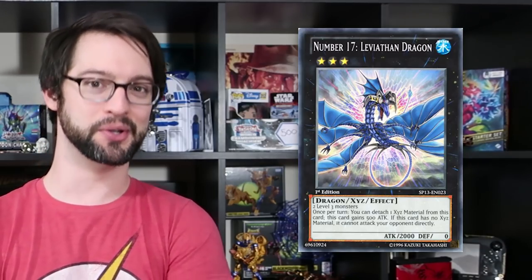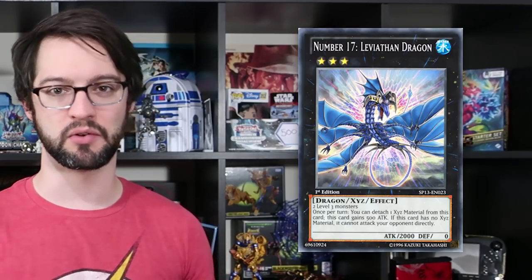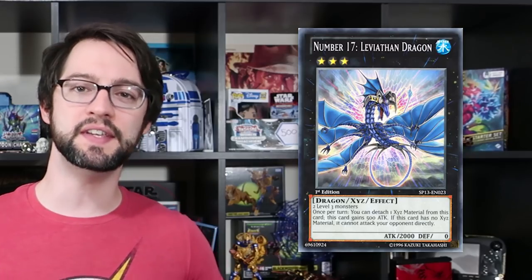Speaking of Duel Links, number 9 is Leviathan Dragon. Not only was he one of the first XYZ monsters in real Yu-Gi-Oh, he is actually one of the first XYZ monsters we had in Duel Links, which makes some kind of sense given what this thing does. It's a rank 3 that starts off at 2000 attack, and once per turn you can detach a material from it to raise its attack by 500, meaning in two turns you get a 3000 beater.